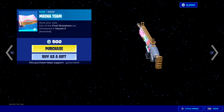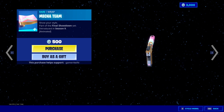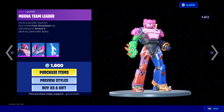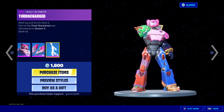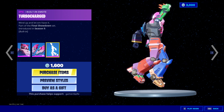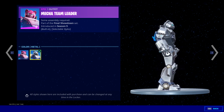We've got the Mecha Team wrap — can't really see it against this background, it's so bright. We've also got the Mecha Team Leader obviously, lovely emote. Awesome — comes in silver as well, which I think looks dope.